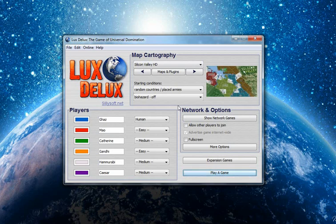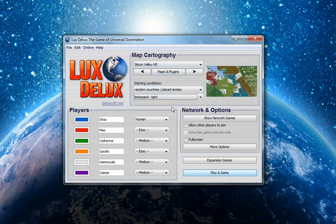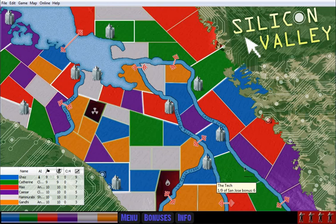We now return to Let's Play Luxe Deluxe. As promised, we're going to go into the Silicon Valley map. I think I'm going to turn on some light biohazard, just because I feel like that might be appropriate for this map, so let's give it a try. Alright, here we go.